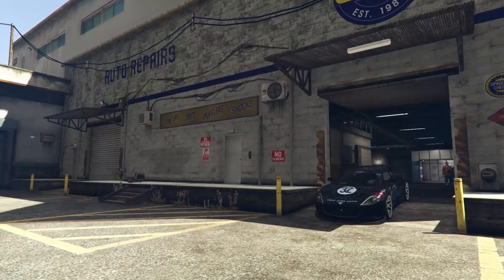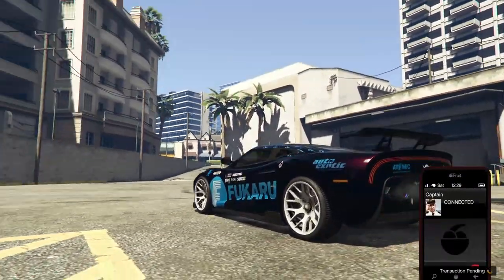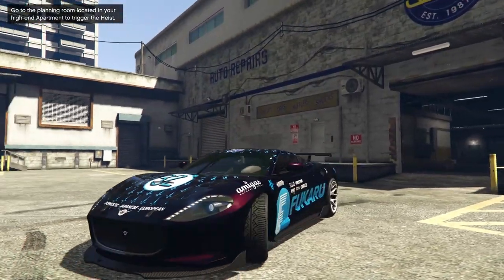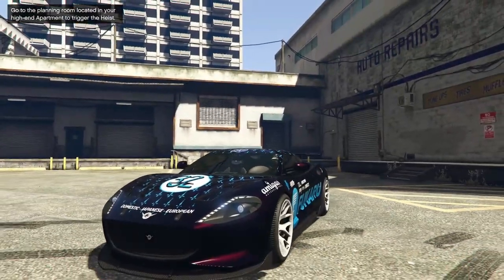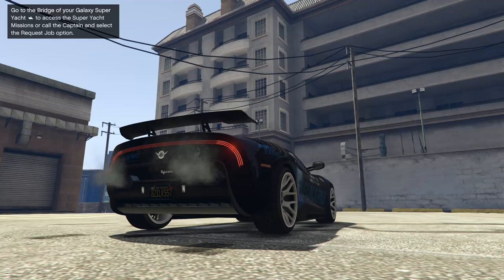I'm pretty happy with how this has turned out so far. Let's take it outside and see what it looks like in sunlight. Hopefully that cabernet red on the midnight blue looks good. I think it does — it's like it's hardly noticeable but noticeable enough. I'm pretty happy with this build. Now let's do a sound test and a full review on the car.